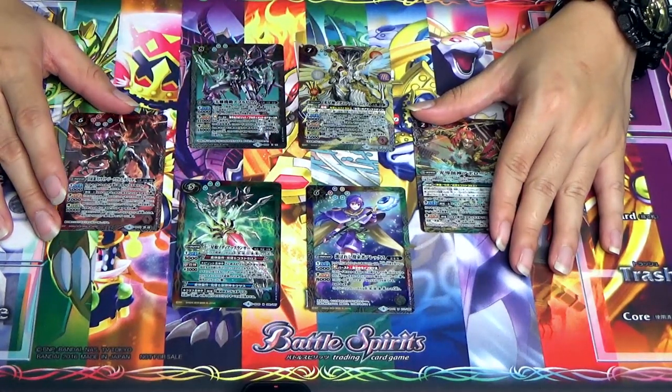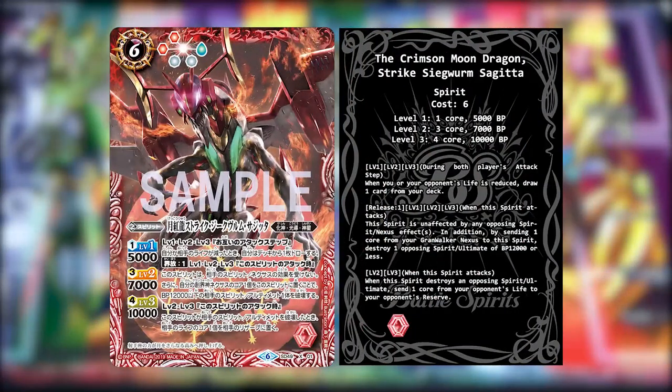Let's begin with the first card: the Crimson Moon Dragon Strike Boom Sagittar. It's an Avatar Galaxian Astro Deity. Effect Level 1, 2 and 3 — during both players' attack step, when you or your opponent's life is reduced, draw 1 card from your deck. When this spirit attacks, release 1 at Level 1, 2 and 3. This spirit is unaffected by any opposing Spirit or Nexus effect. In addition, by sending 1 core from your Groundwalker Nexus to this spirit, destroy 1 opposing Spirit or Ultimate of 12K BP or less. Level 2 and 3: when this spirit destroys an opposing Spirit or Ultimate, send 1 core from your opponent's life to their reserve.